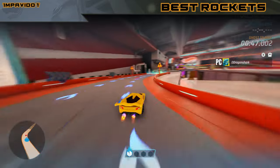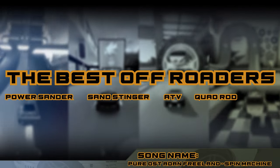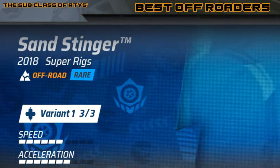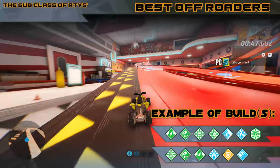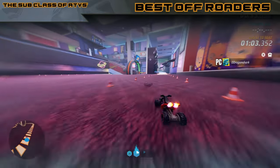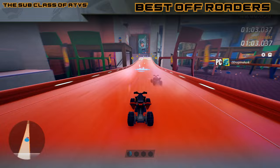Now we can talk about the community's favorite vehicles — the ATVs, or Quads. If you are new to the game, I was being sarcastic on that one, because the ATVs — these 4 little fellas — are hated by a lot of people because they are way too good. Similar to the rally cars, they are a subclass of the off-roaders. However, what they lack on flexibility in corners, they get on boost power, and the boost power those vehicles have is insane. Because they are very light, the boost acceleration combined with the boost regain and the huge amount of boost charges that those vehicles have, for some reason, makes them very, very overpowered on most situations.